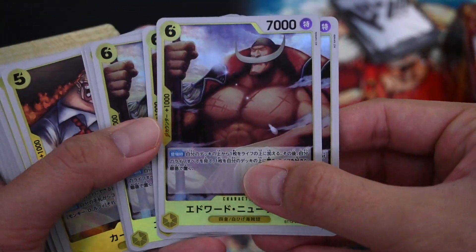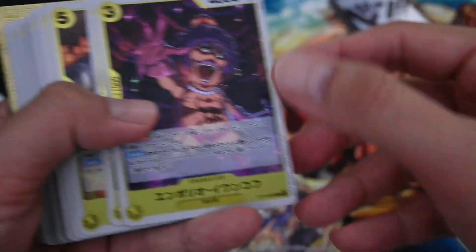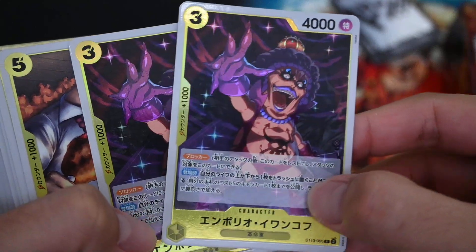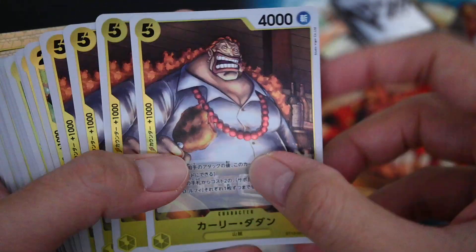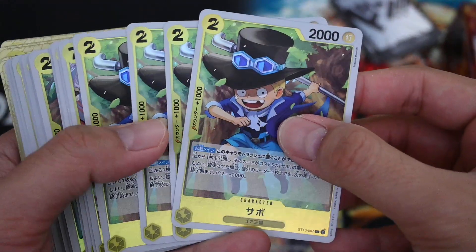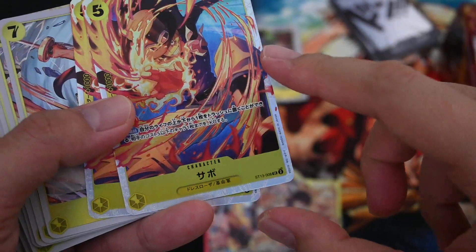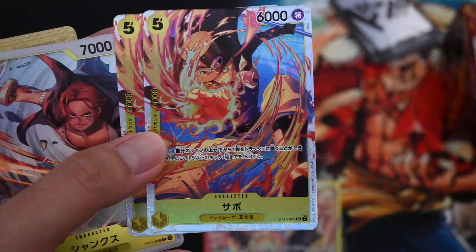Next is Whitebeard — Edward Newgate. And this is Ivankov. For some reason, this is a rare card with a texture. The treatment for this card is a little bit better than the rest. Then Tadan, just a normal non-textured card. Young Sabo. And then this is the grown-up 5-cost Sabo, so it's SR. Same as the ST-10 SRs — it is textured.